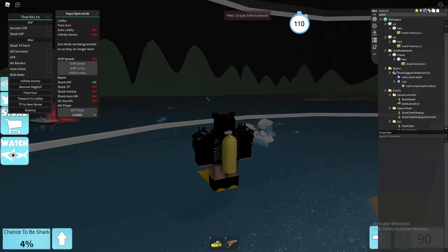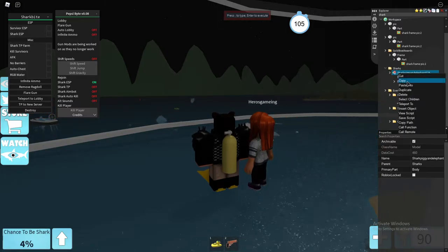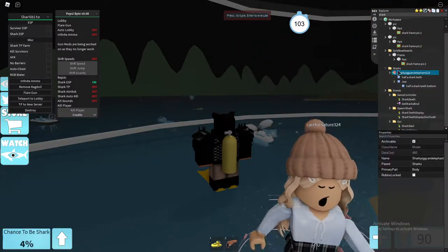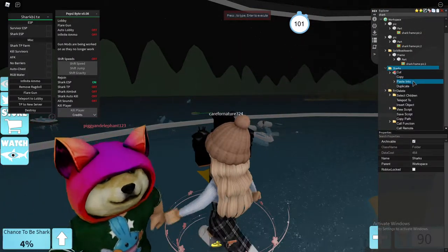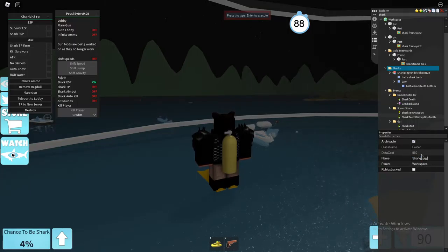Sometimes the scripts won't execute and you just have to retry. You have to join a game when there's a shark — if there's not a shark in the game before you join then you have to redo this. Type in 'shark' up here and then go down to where you see the shark folder.